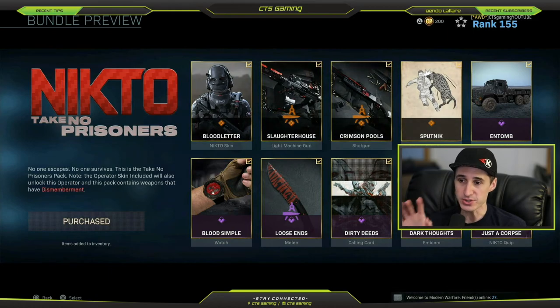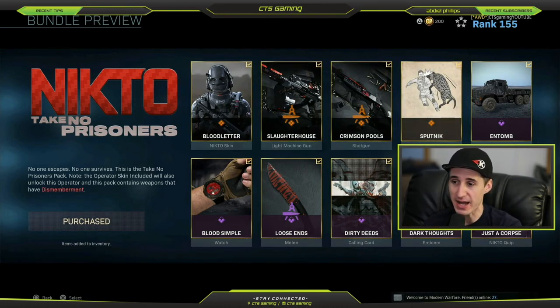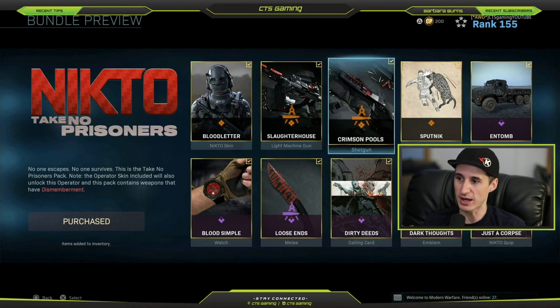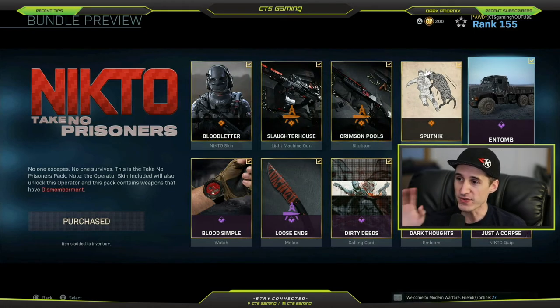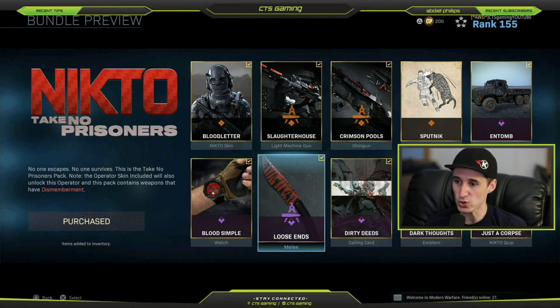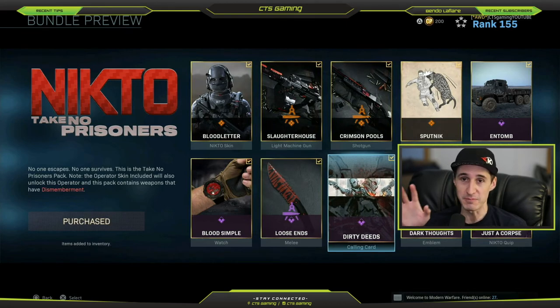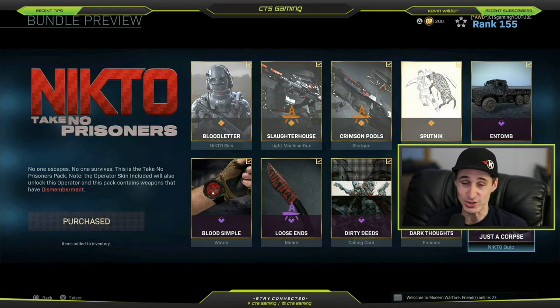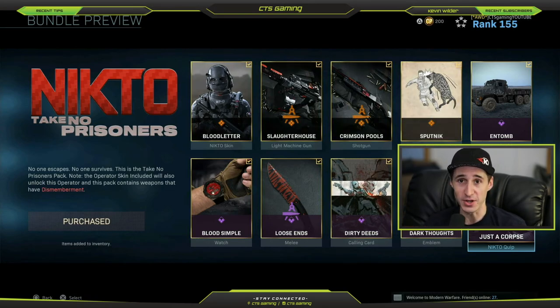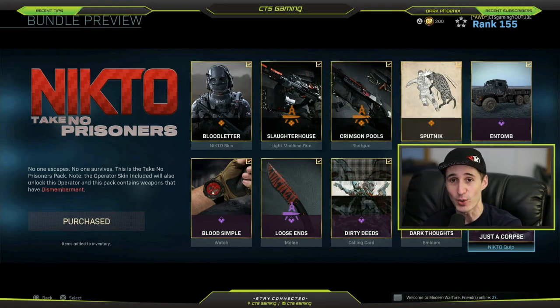You have to go to the store and wait for the bundle to be available. You'll see that this pack contains Dismemberment - it says it right there. It's really, really good guys - you're gonna love it. Lots of stuff in this pack that's worth it: the Nikto skin 'Blood Setter' is really awesome; 'Slaughterhouse: Crimson Pools' is pretty much one of the best shotguns in the game; the operator finishing move is seriously epic. The vehicle skins are okay, the Blood Symbol watch is cool, Loose Ends for melee is kind of cool too. The Dirty Deeds calling card I'm definitely going to use, the Dark Thoughts emblem I'll use as well, and of course 'Just a Corpse' which is the taunt or voice line for Nikto.